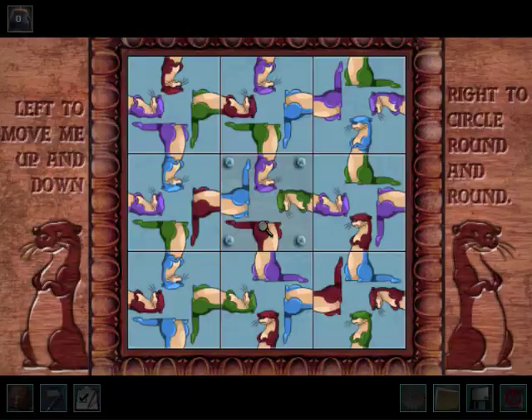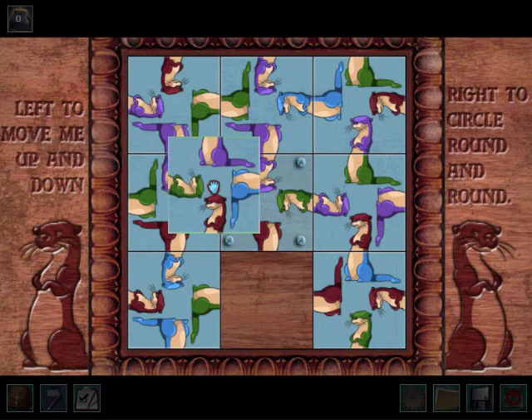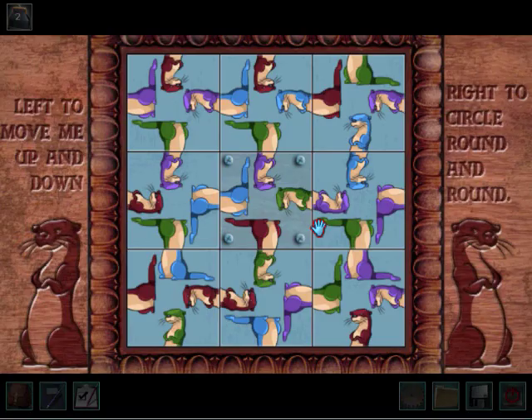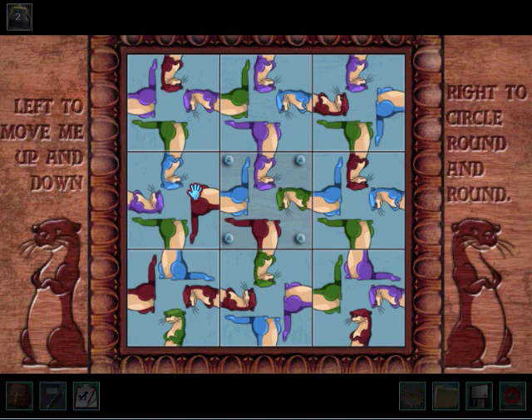So this piece is in place. These two pieces need to be switched. Now I'm just going to rotate those into place. This piece goes there. And this one needs to be rotated. This one needs to be rotated and then put there. So we've got the purple otter in that place. And these two just need to be rotated. This piece goes here, and that piece goes there. So let's just rotate them into place. Which means this piece has to go in that corner.